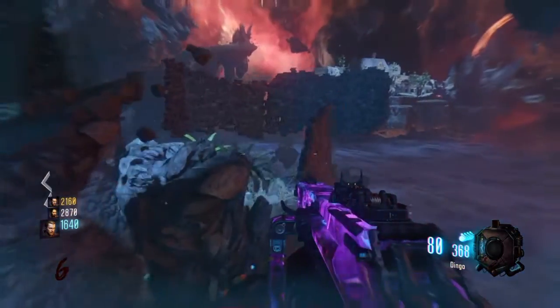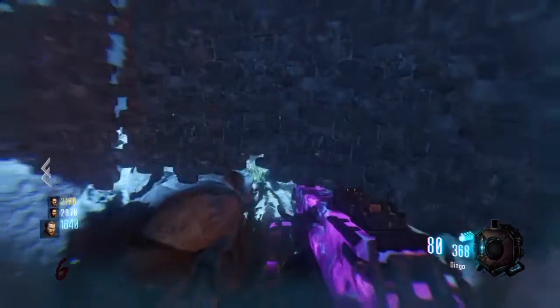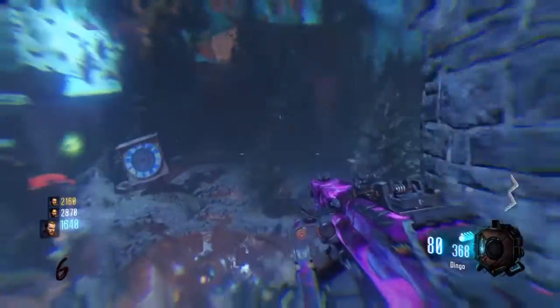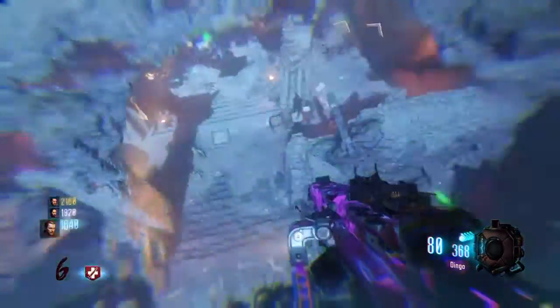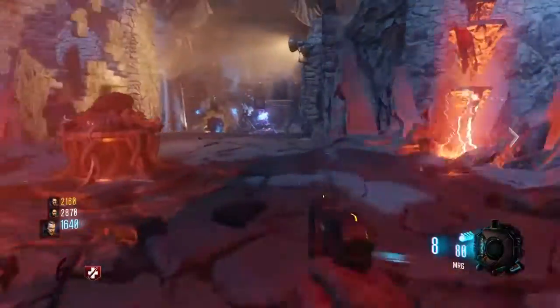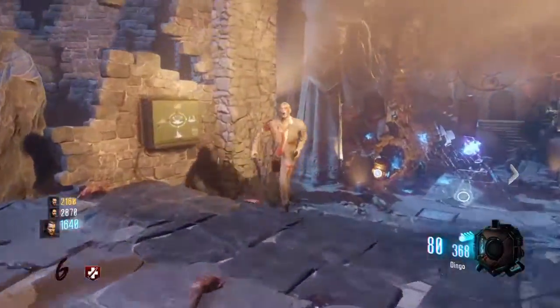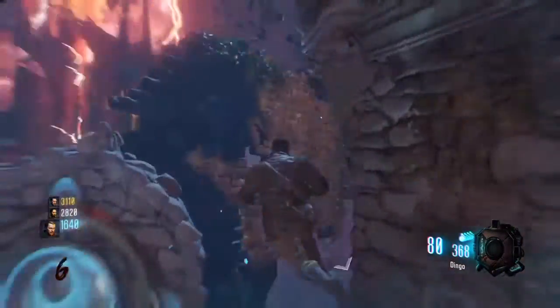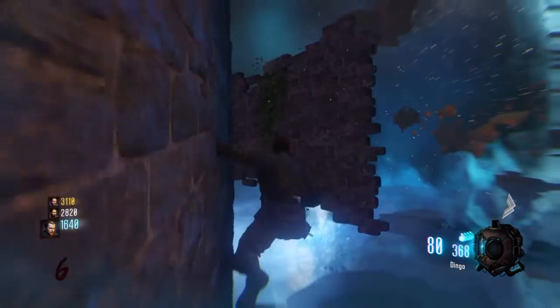What you gotta do is just wall run — make sure you know where to go and just keep on jumping. The thing is, I went from the left side instead of the right, because when I went right before I flopped. So remember: left side. I'll show you it in third person. Here's a first person shot — you can see I wall run from inside the map and go through the gap which takes me out of the map.